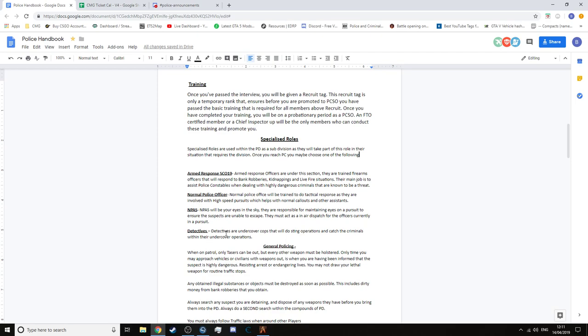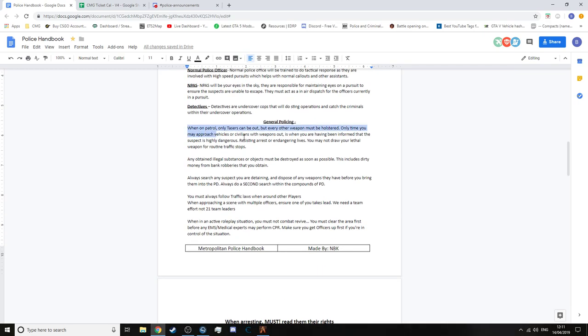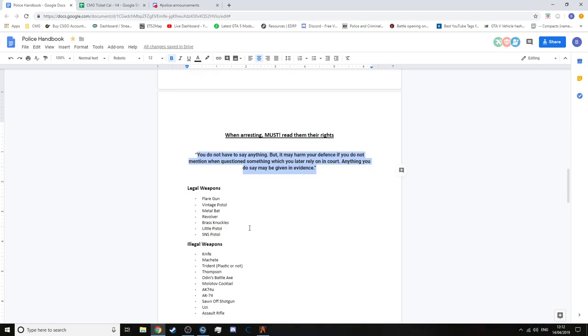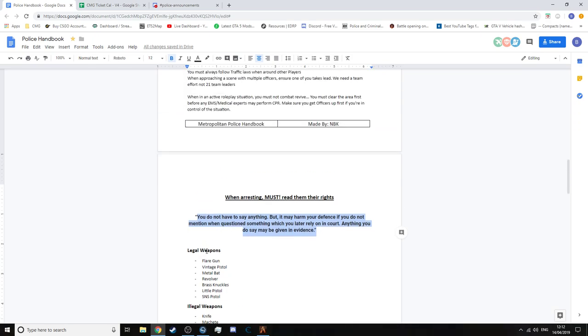There are also EMPs, detectives, and road unit, but road unit hasn't been added in yet. You've got to read all of this so you fully understand it. Always remember this when you're arresting someone: you must read them their rights — 'You do not have to say anything, however it may harm your defence if you do not mention when questioned something which you later rely on in court. Anything you say may be given as evidence.' Always remember that — it's very important.